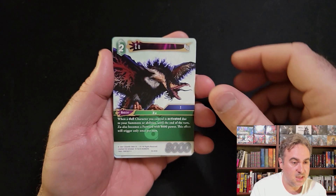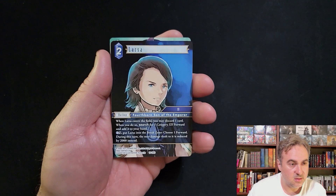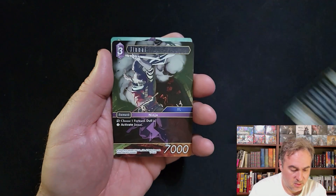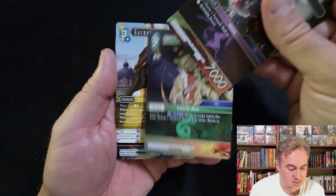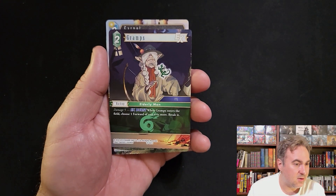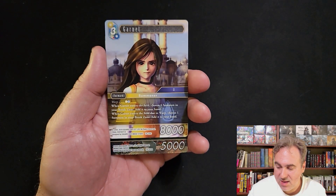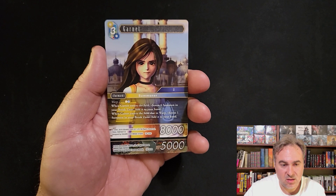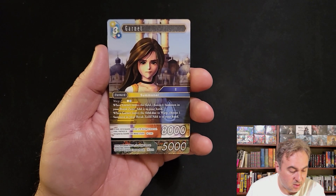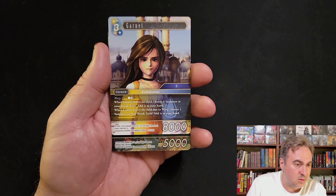That's the one that becomes an 8k when a character activates - a little bit tricky. Larsa, Jenai. Ramps back up if you're on damage five, it will break a cost four or more. Not going to see play at all.